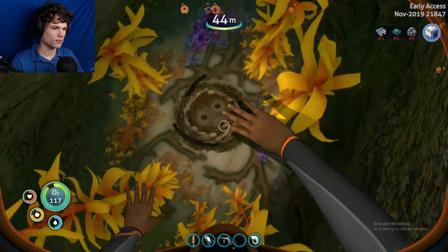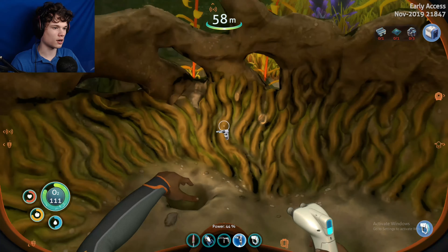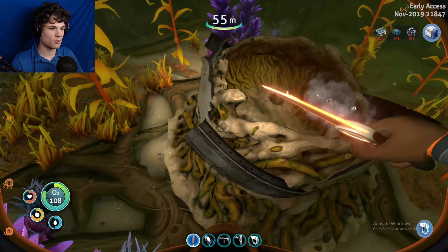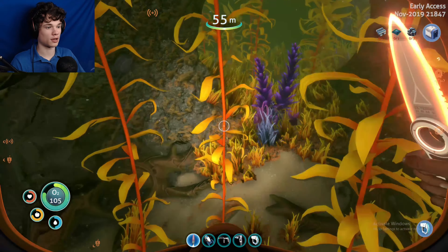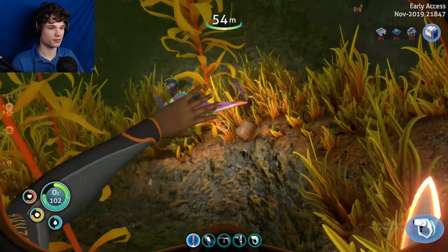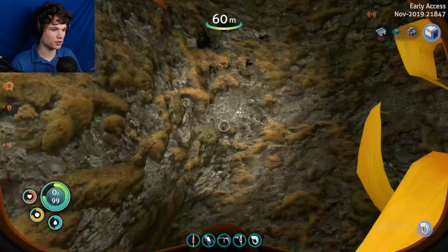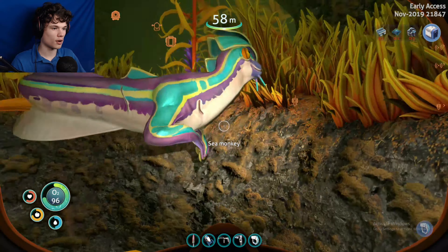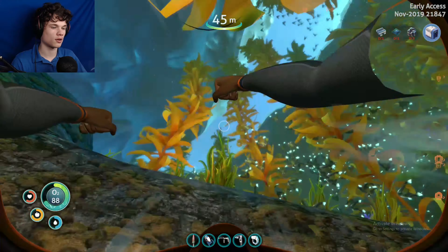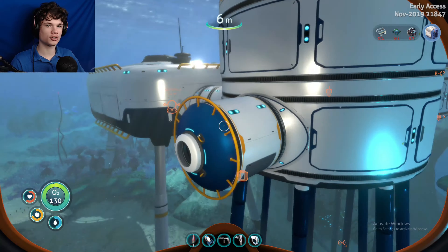I know where another one is - oh I guess I took it out, it's right there. There was a sea monkey egg in there and I was gonna bring it back to my base because it'd be pretty cool to have a sea monkey in the little habitat thing. I hate y'all so much, what is wrong with you? Why are you always taking my stuff? I'm not gonna scan you, you're not worth it. Okay I'm just gonna go back to my base.